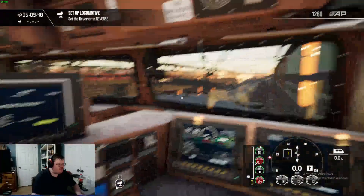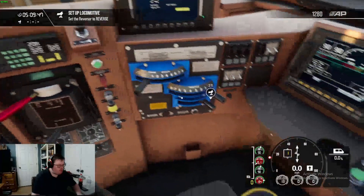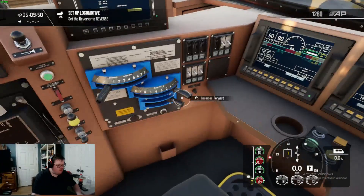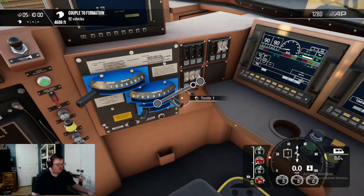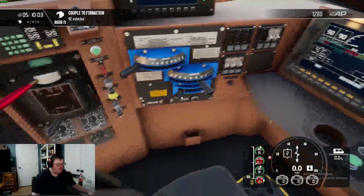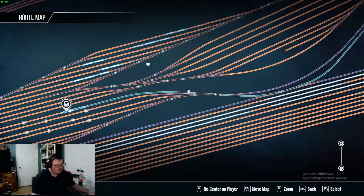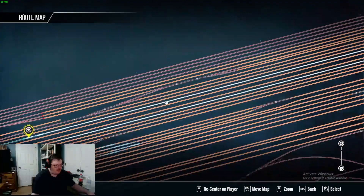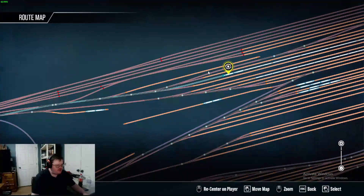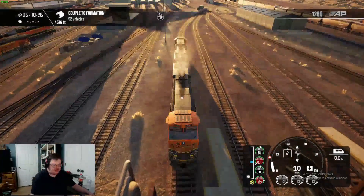Now we have to set the train to reverse. Okay, let's see — reverse. I think that should do it. So our next stop — we have to go up here to attach the train to something. And that should be it for this level today. So yeah, this game is pretty cool, guys. I enjoy this one.